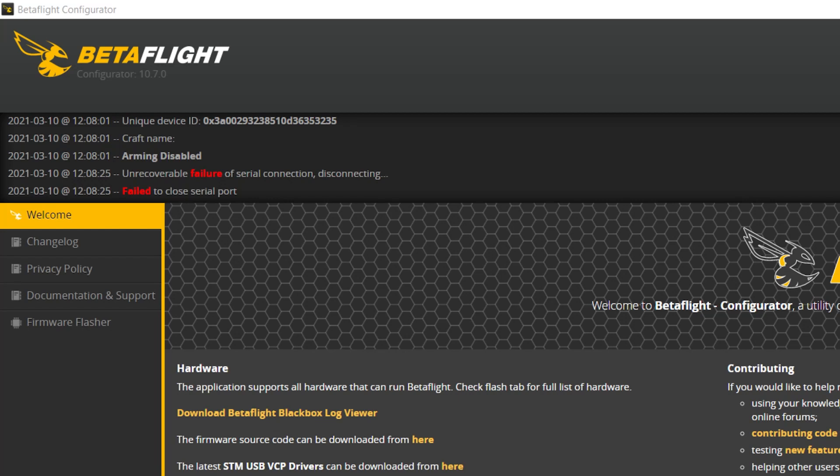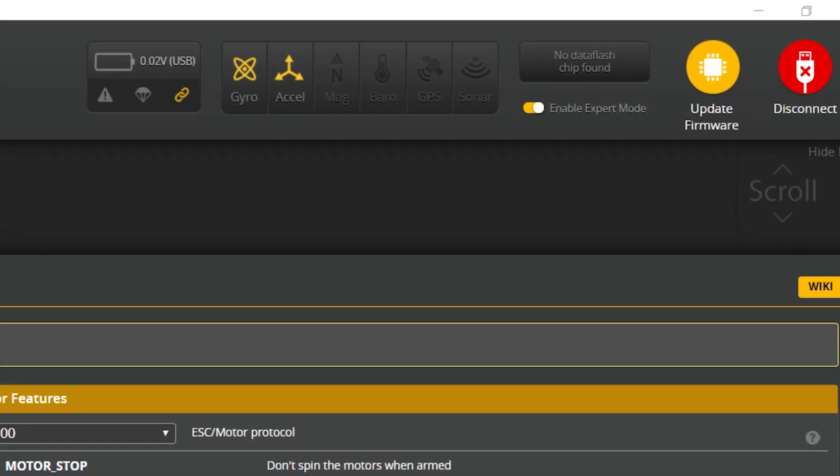Let's talk about some error messages in Betaflight Configurator that you can probably ignore but that freak people out. One is 'Failed to close serial port.' In my case that was generated because I unplugged the flight controller mid-communication — basically yanked the line. You'll also sometimes see this during normal operation when the flight controller reboots itself and the computer didn't get a chance to close the serial port. You can essentially always ignore it — it is not a problem.